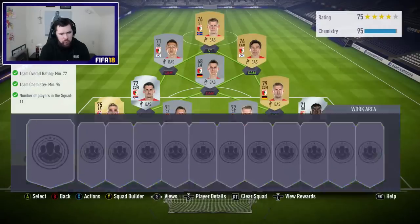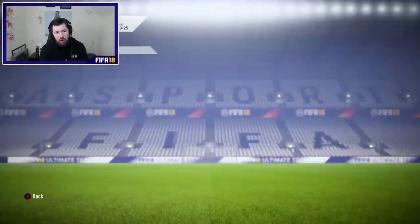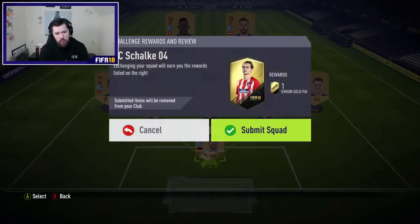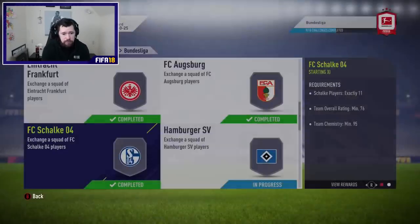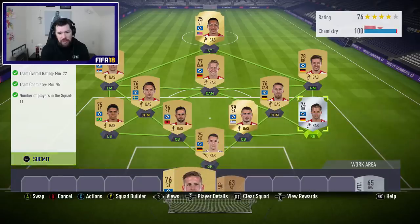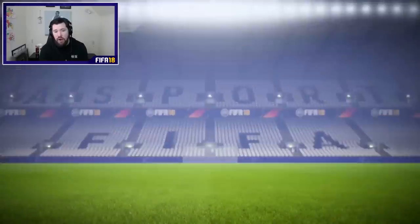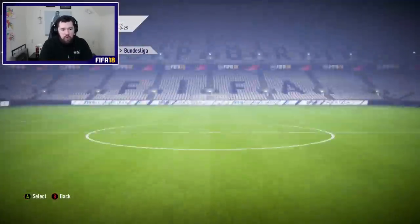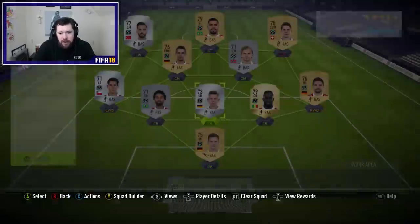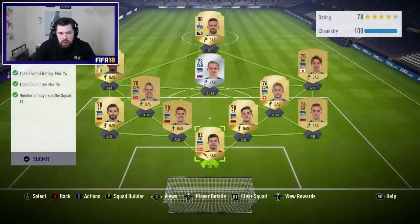There was one team — maybe Augsburg — they've got a few silvers, so Augsburg might be an expensive team just because they've got a high amount of silver players. Schalke, though — full gold team for Schalke, so they're going to be super cheap. We've got a full gold team for Hamburg as well. Diekmar at right back, but we could put Harm there — still gets 96 chemistry, 77-rated.